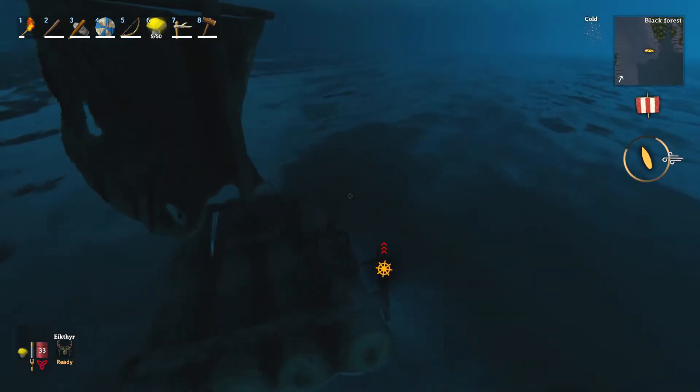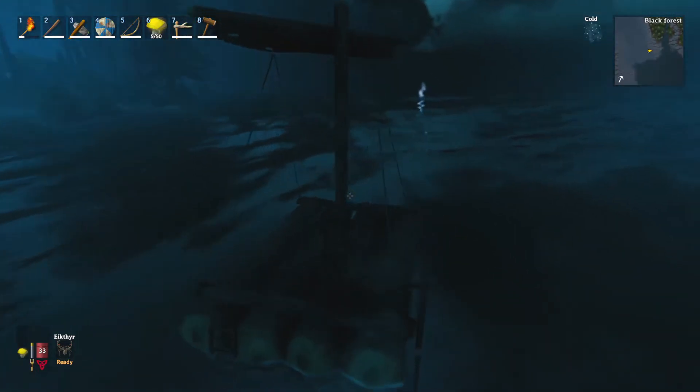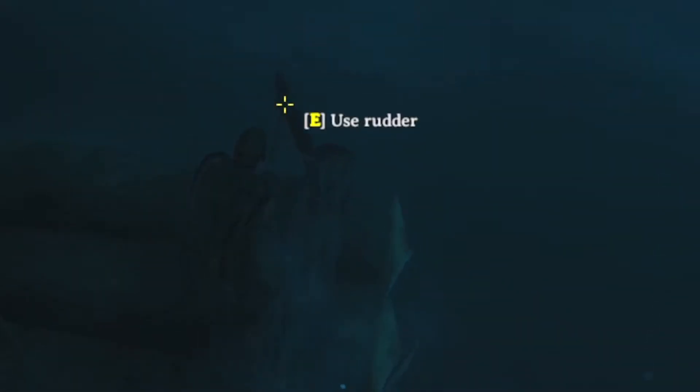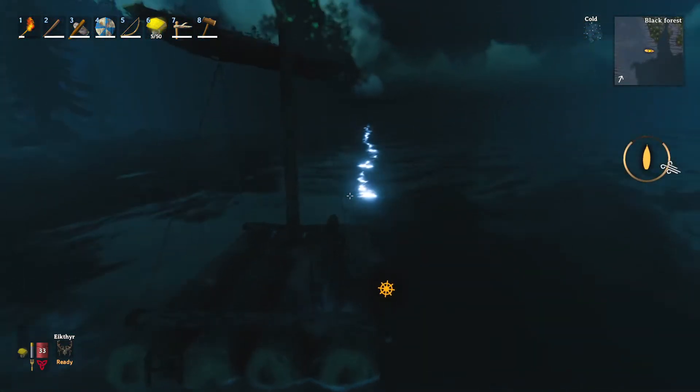I'm going to assume you already have the raft built. To actually control the raft itself, you need to hit E on the rudder. You see the little rudder there? Just hit E on your keyboard and then your little guy will actually grab the rudder.